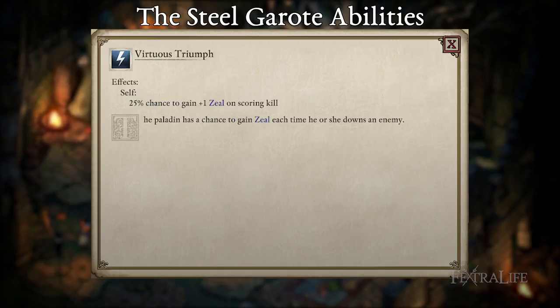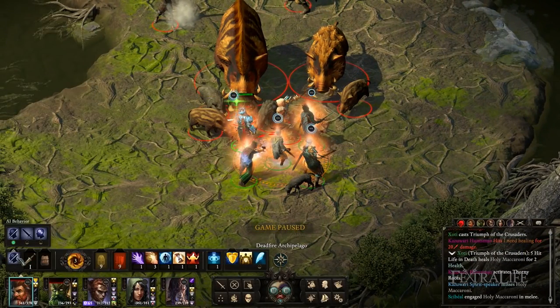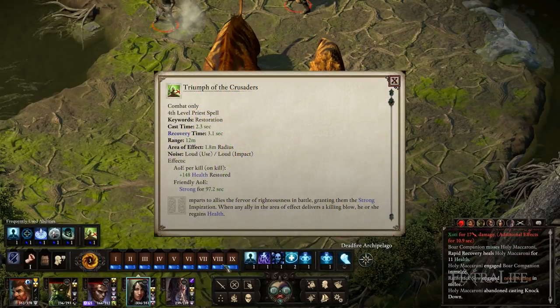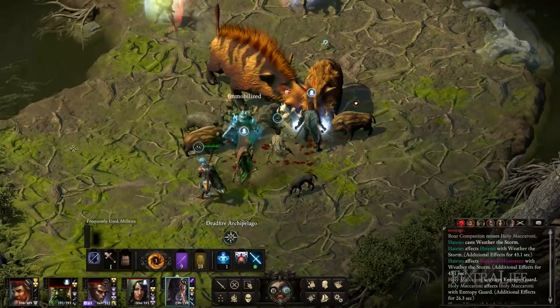Virtuous Triumph grants a 25% chance to restore 1 zeal upon killing an enemy — a must-have so we can use Enduring Beacon and Eternal Devotion as much as possible. Stoic Steel adds +1 armor per 6 seconds when standing still, though moving ends the effect. I would recommend having a Priest in the party to cast Triumph of the Crusaders and Holy Meditation. Triumph adds +5 Might and heals you upon killing an enemy for a significant amount. Holy Meditation grants the Resolute Inspiration which increases Resolve by +5, which then increases deflection.